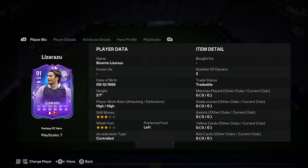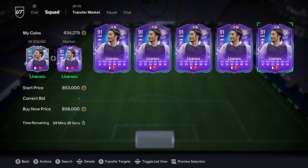It's just because he didn't have a four star weak foot, he's gonna get bumped up as well. And it's only 850k boys. This is one of the best left backs in the game, probably one of the best left backs, and it's 850k. That's a lot cheaper than some of the others that we looked at.